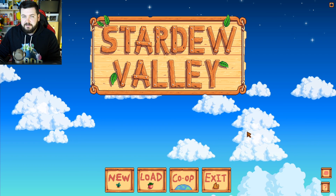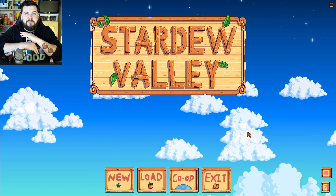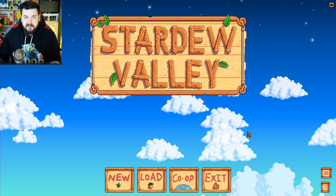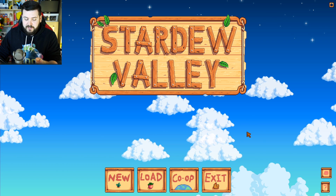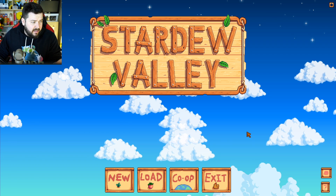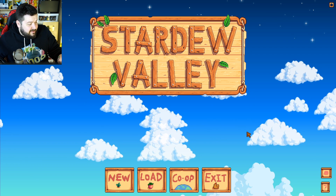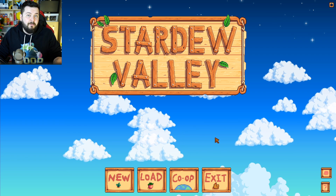What I want to do is something called the one-year challenge. In this game there's a large building — the community center — that has a very wide selection of items you need to gather and submit. Completing it unlocks different things; it's essentially the end game, expected to be done by year two. Doing it by year one requires some really advanced planning.